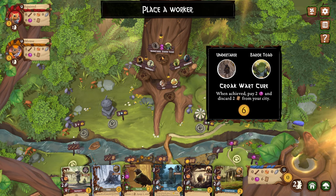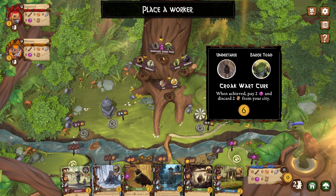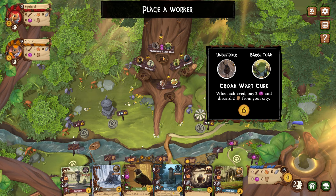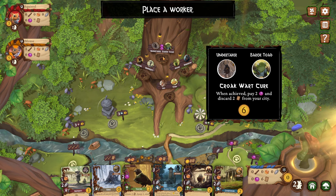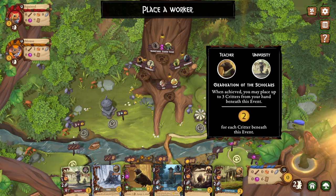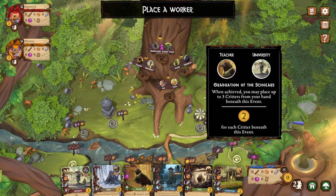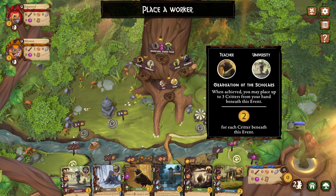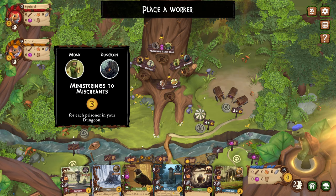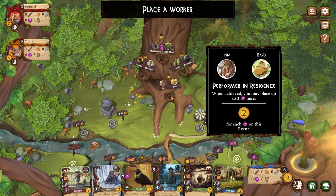These are the goals that change every game. We got the undertaker and the old bridge toad — I'll get six victory points for that. When you achieve it, pay two berries and discard two cards from your city. That's kind of nice because then you can kind of reset if you played some stuff you wish you had those slots for. I think you only have 15 slots in your tableau. Teacher in university — for each critter beneath this event. When you achieve this, you may place up to three critters from your hand beneath your event. And this one's for each prisoner in your dungeon, and this one is for each berry on this event — whenever you achieve it, you may place up to three berries here.